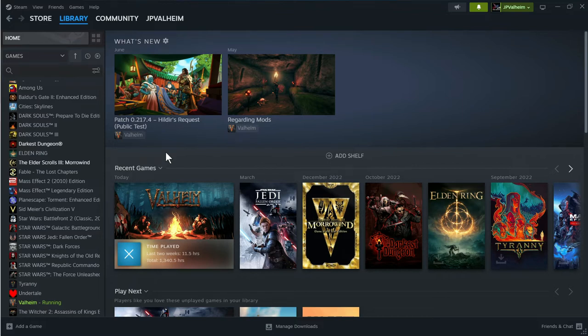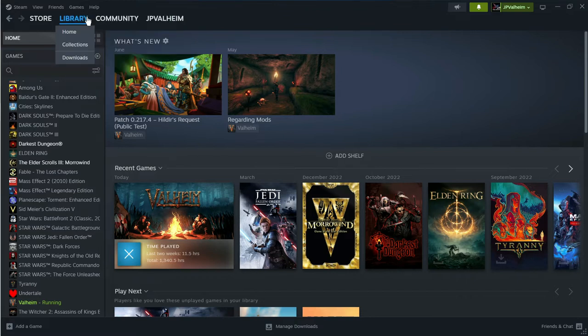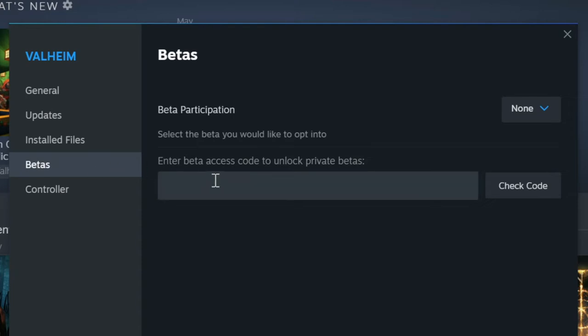I'm going to show you first how to do it in Steam. Go to your games and then your games library. And from here, find Valheim, right click and go to properties. From there, go to betas. And then you need to enter a password.